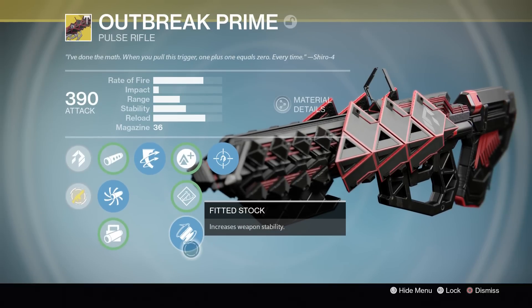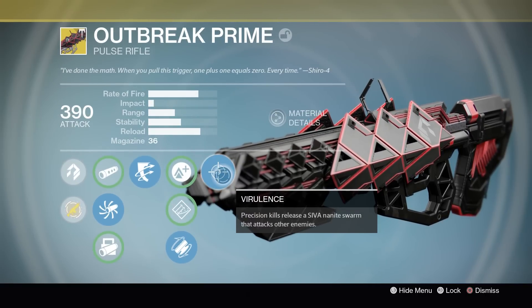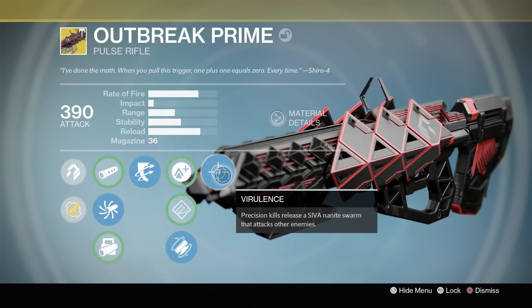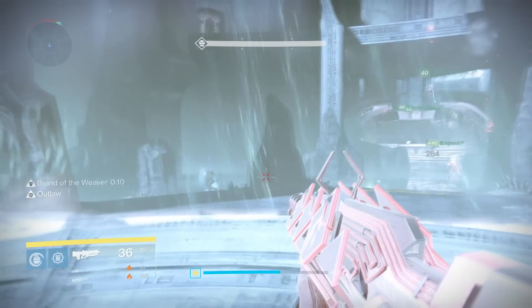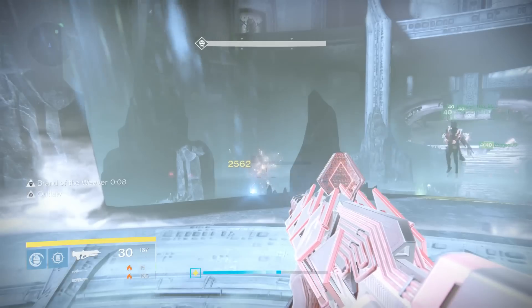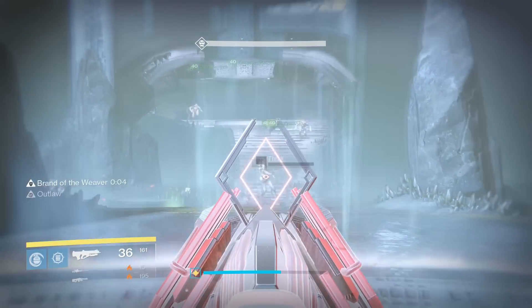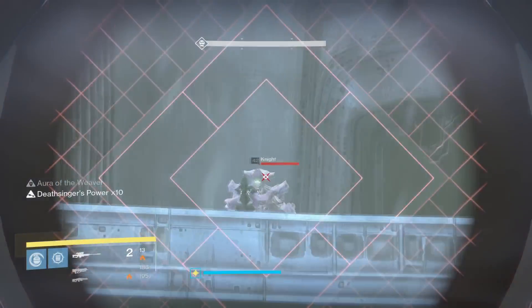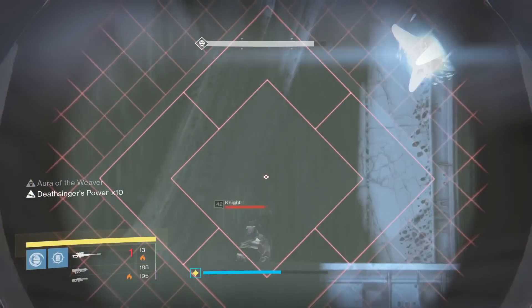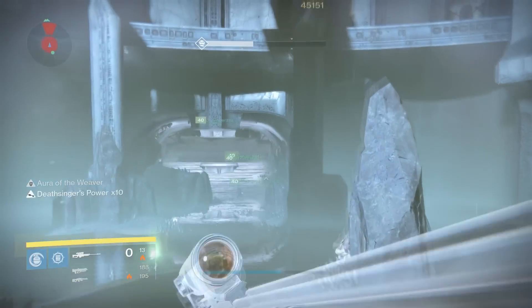The Corruption Spreads perk also makes this weapon do bonus damage against Fallen, which of course doesn't come up in the King's Fall Raid. Now the nanite swarms seem to activate on every fourth burst, which means because of the magazine size of 36, you will get three swarm activations if you are consistently shooting and not missing a single target. We actually found out that if you shoot the target too slowly, you won't activate these swarms — you have to be firing at pretty much the highest rate of fire.